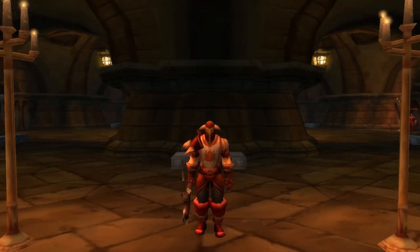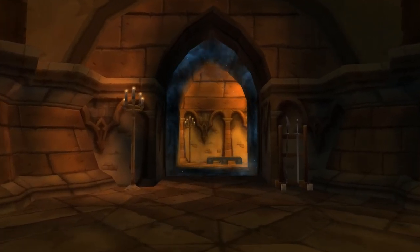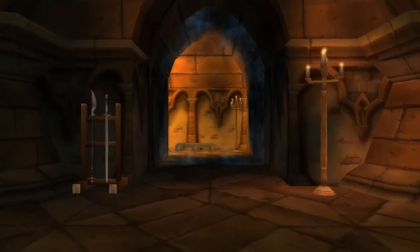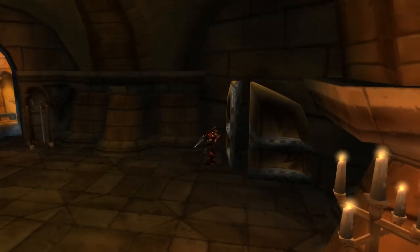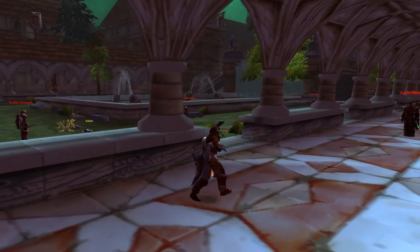With the Tabard on, you look like you're wearing half the set without even trying. I love that it's a white bind-on-pickup item, making it very unique among other white pieces of gear in the game. To conclude the Scarlet Set farm, you may consider clearing the easiest two instances — the Library and Graveyard — if you're just going after the Scarlet Boots. But if you don't have the chest piece or the other pieces of the set, you may want to run both the Armory and Cathedral until you're lucky enough to obtain the other four non-bind-on-pickup pieces.